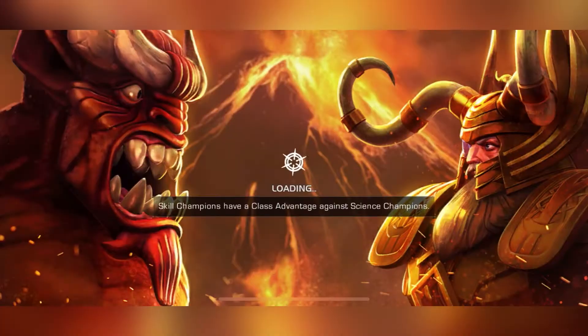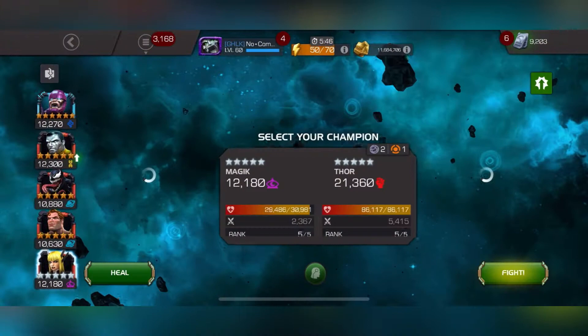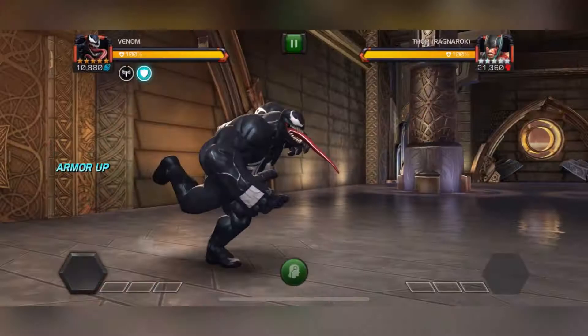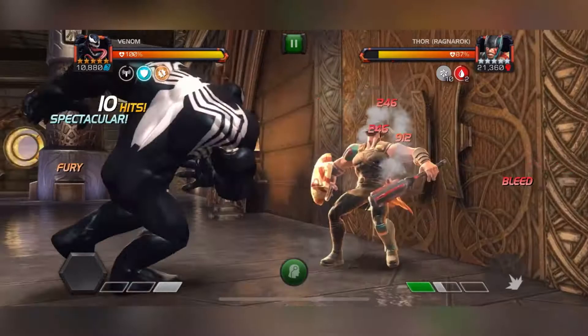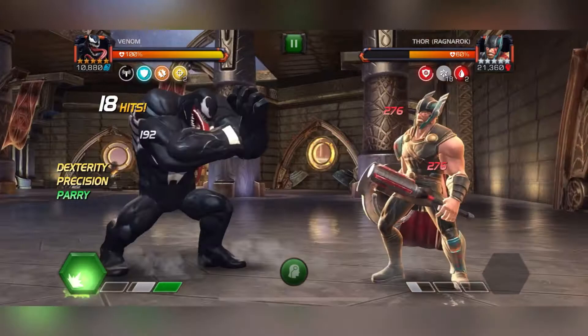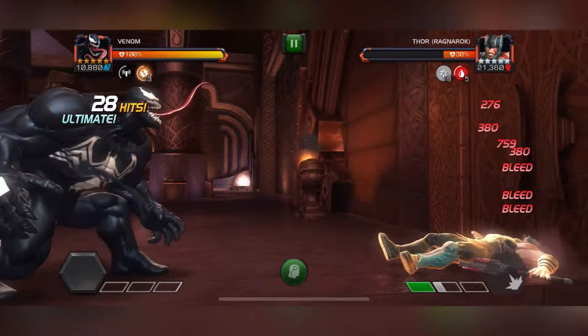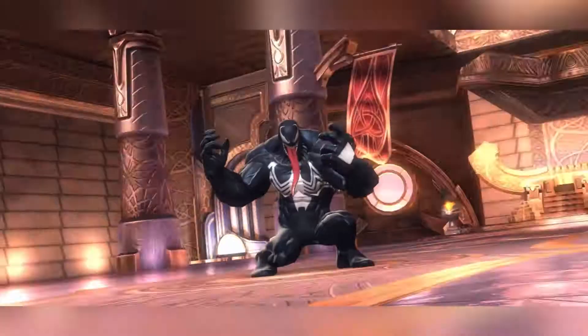And on to the last fight, which is Thor Ragnarok. For this fight I decided to use Venom. Once again, very straightforward fight. Once you're familiar with fighting Thor Ragnarok, you obviously just watch out for his charges that he builds up. Make sure you fire an SP1 or an SP2 before he gets to 19, and you're good to go. Another nice, easy, quick fight. For those of you that don't have any of the other champions for the boss, you can easily use Venom as well.